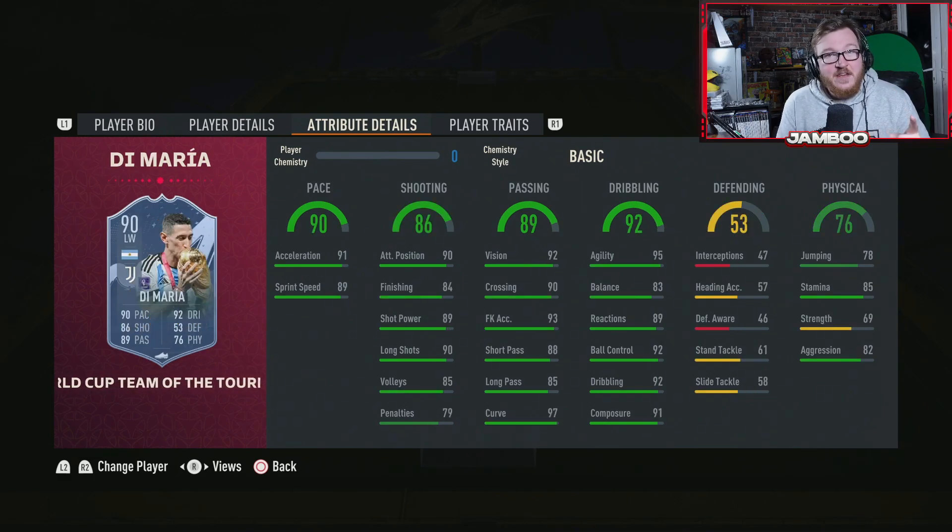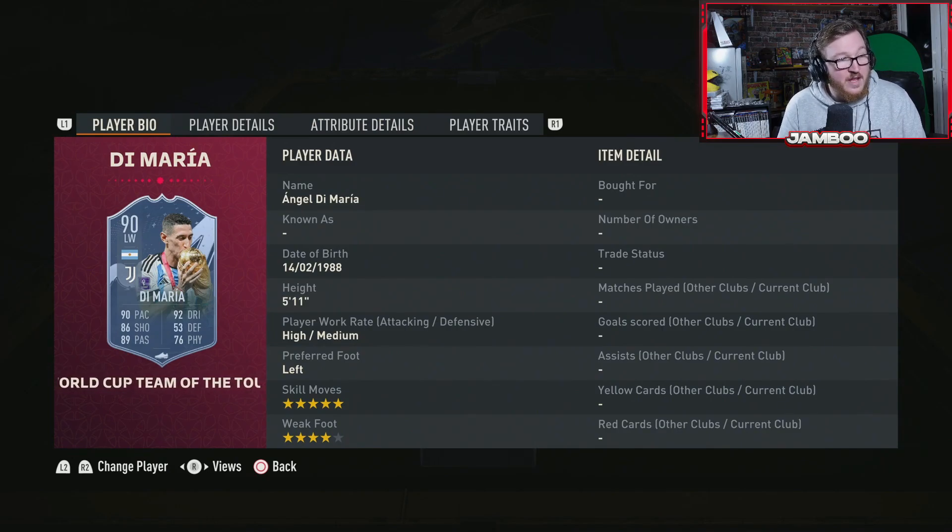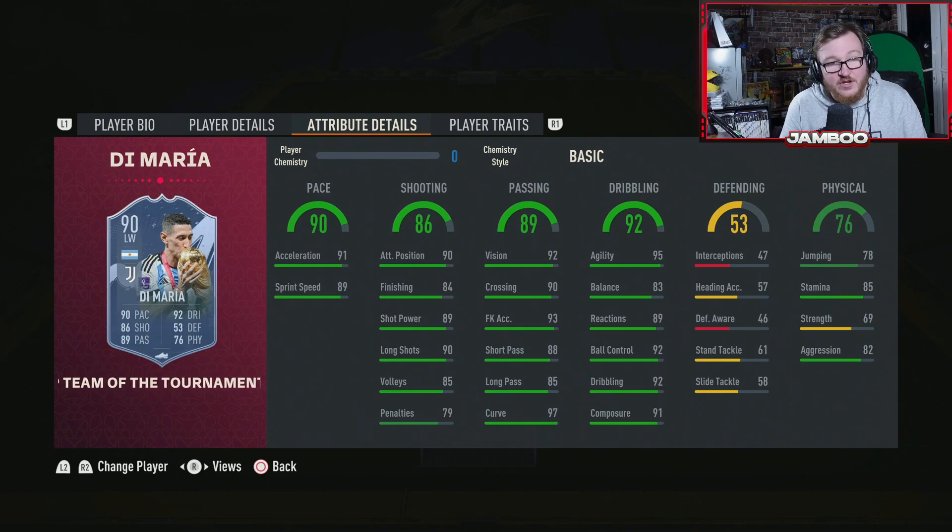This is the only card in the video you can't go and buy — it's an SBC — but it is a must-complete. It is the Di Maria SBC card. In terms of value, this is not like EA — they don't often give us presents like this, but I guess it is Christmas. A 100k SBC, and this is value. He's got five-star skills and four-star weak foot — pace, shooting, passing, great dribbling, and even good physicals. Good enough stamina and outside-of-the-foot shots for the trivela as well. Strong links to Rabiot through that Juventus link. You need to complete this SBC for sure.